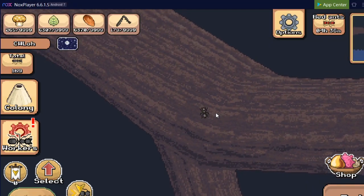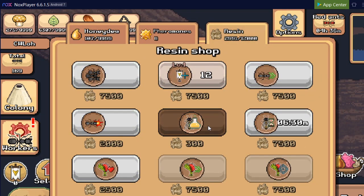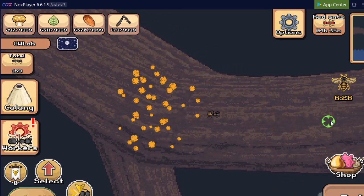Hey guys, today we'll be trying to get a honeycomb from the beehive. So let's get started. I've not upgraded the bee essence so it's gonna be 6 minutes and 30 seconds. And let's go!